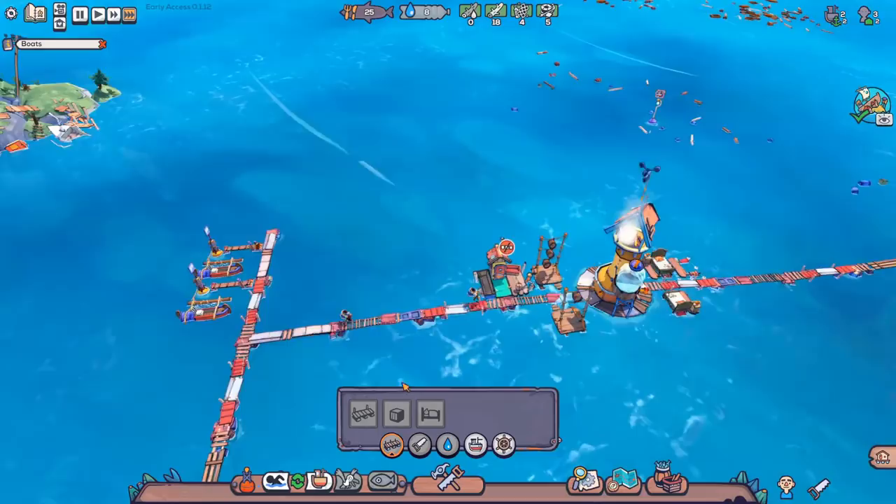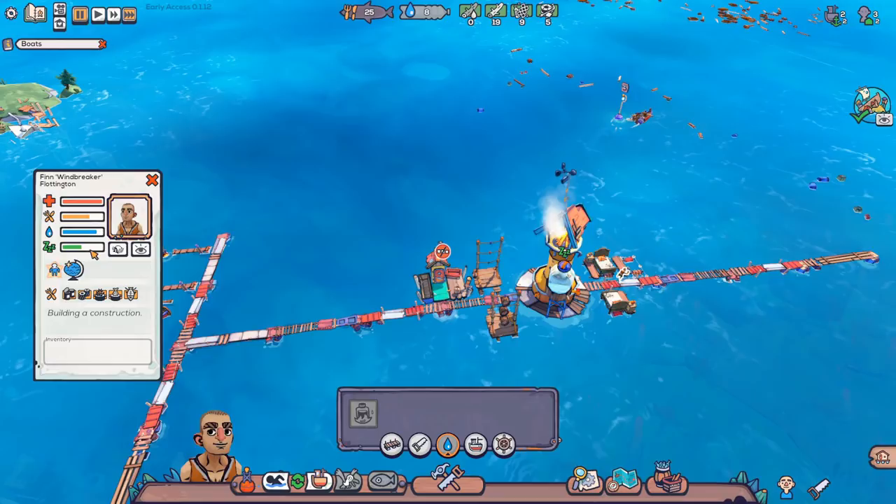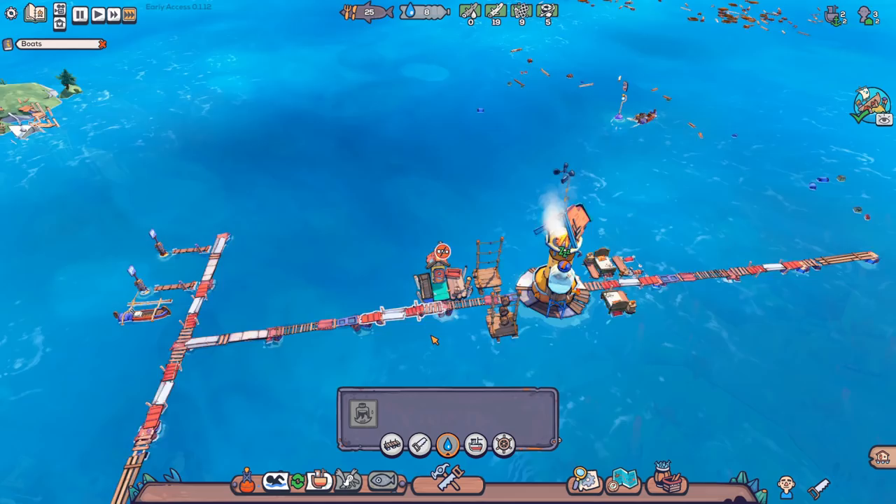Now that those are built, we can go in and look at getting more water. Water is what you need to get out of a distillery. And if your water goes down too low, it's the only thing that can cause your colony to fail — your survivors will die. If you run out of food, your survivors will also die. The way they die is their health is effectively another food or water bar. The moment they run out of food or water, their health will start to decrease. Once that hits zero, they're done for.